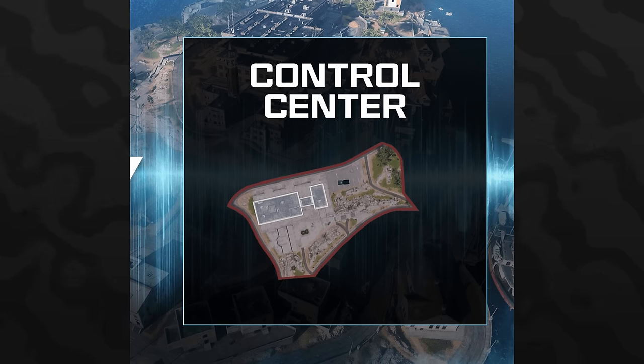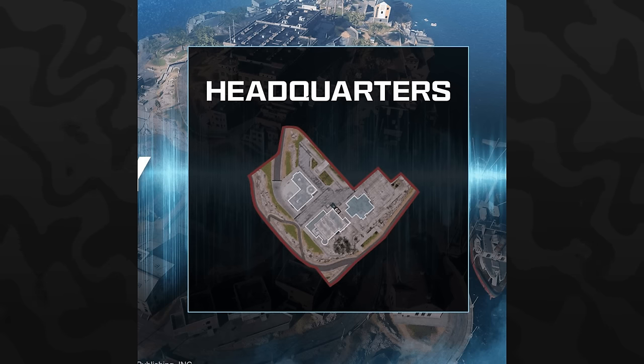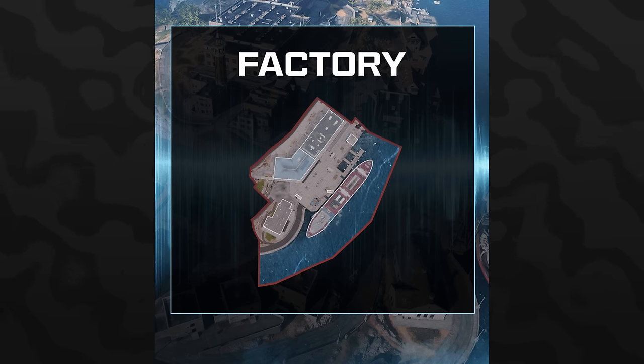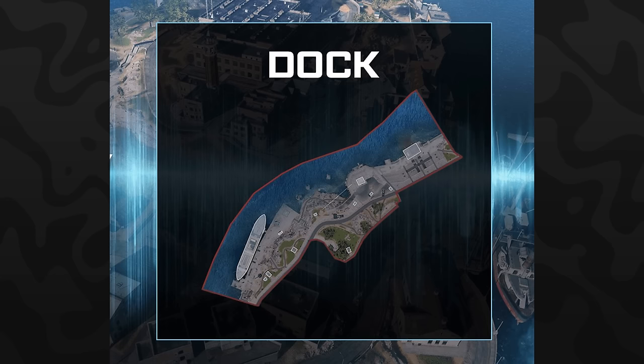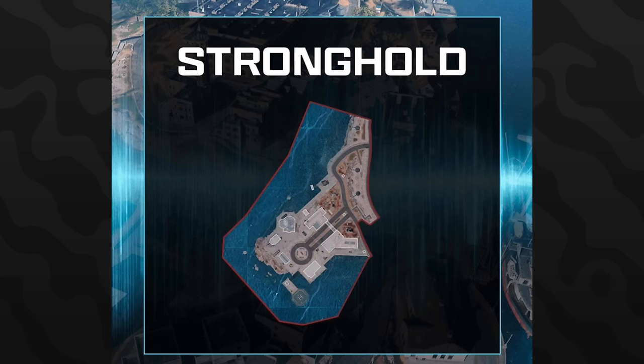The POIs showcased include Prison, the main POI for Rebirth Island, Headquarters, Chemical Engineering, Factory, Living Quarters, Dock, and Harbor. The majority of the map doesn't look like it's been changed or altered too much. There are some POIs that are missing — Decon Zone, Stronghold, and Nova 6 Factory — though they may just not have been shown in the photos.